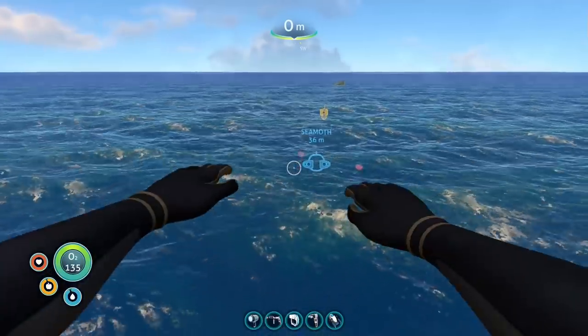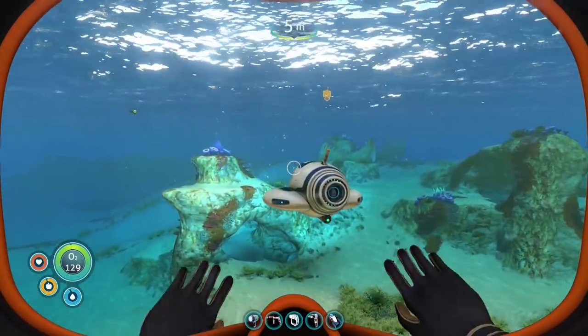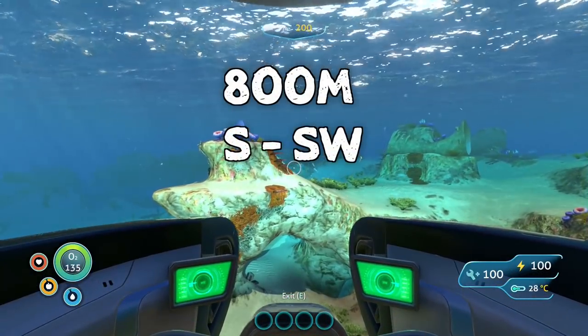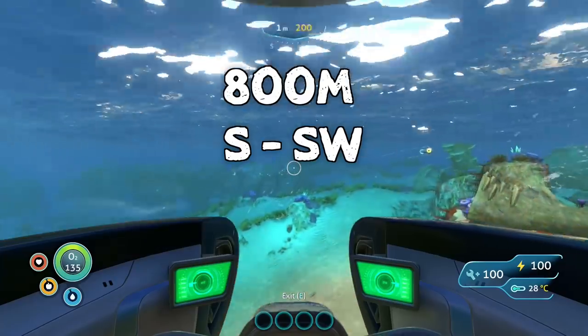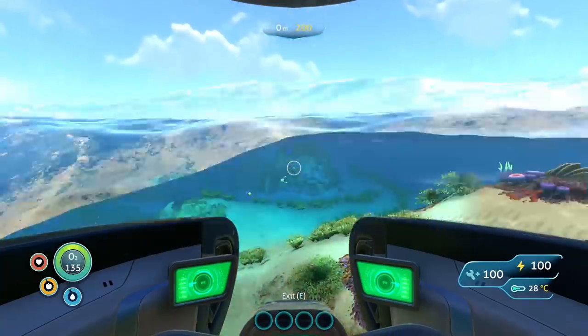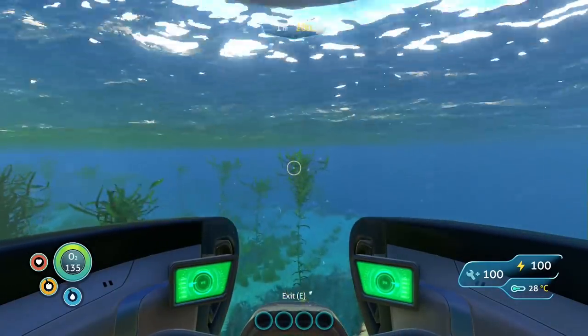First let's head to the zero point. From here we're going to want to head about 800 meters in the south to southwest direction. You won't need the radiation gear for this. I would however suggest bringing the rebreather and a seamoth.